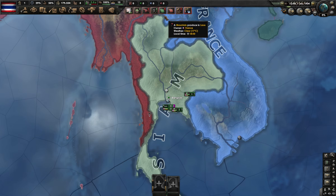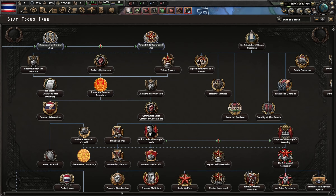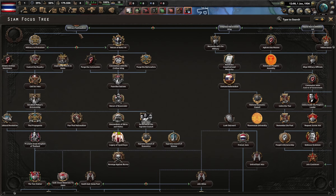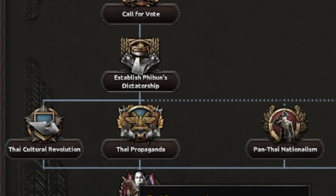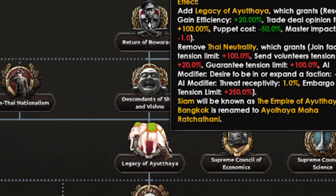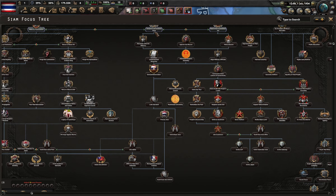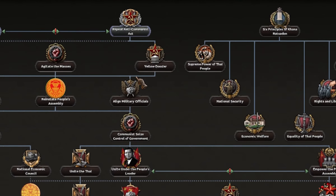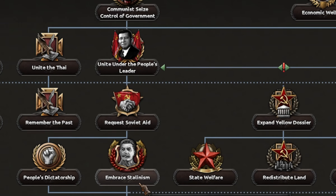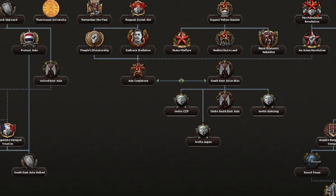Starting off in Thailand or Siam, let's have a look at the focus tree. We've got the faction route over here - for military we have either right-wing fascist or monarchist, which is quite nice. We also have a diplomatic line and a communist line.